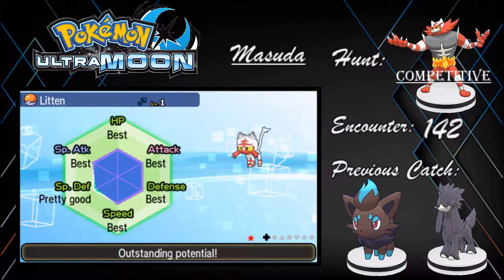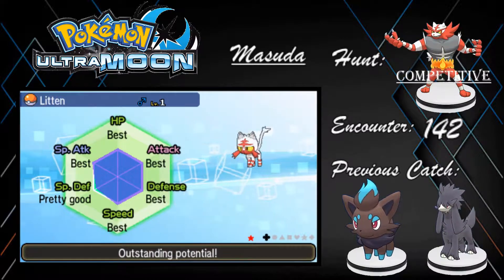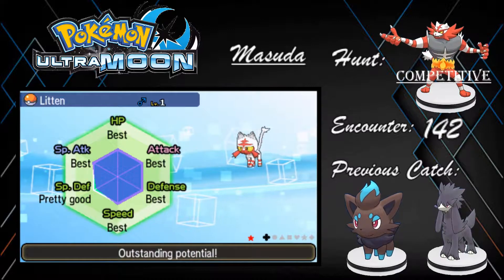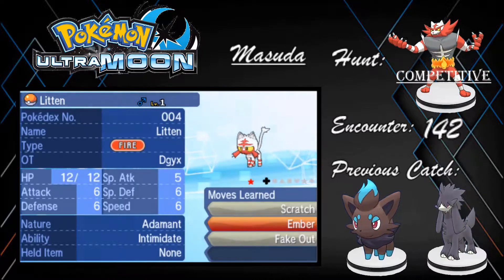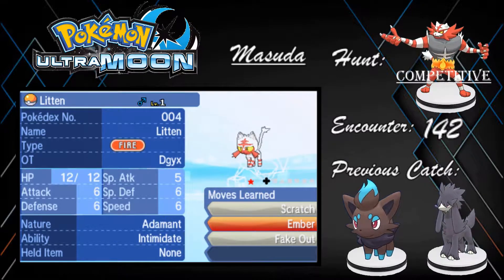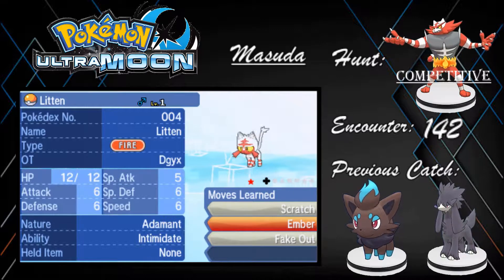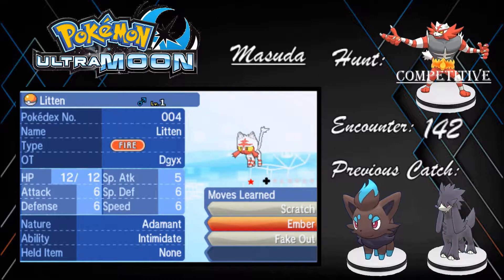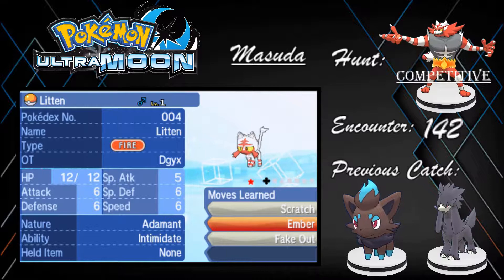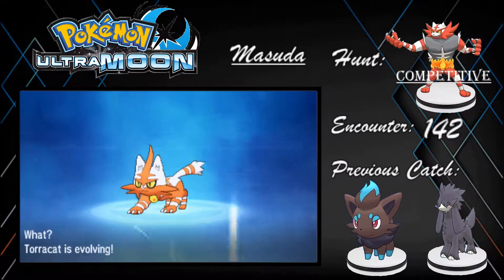Alright, not the worst. Just need to bottle cap up one stat and I can use it for competitive battle. Oh my god, yes! That is really quick, man — 142 eggs for this shiny Litten. So the next time I will be seeing you guys is when I evolve this amazing shiny Litten into the competitive shiny Incineroar. Let the evolution begin!